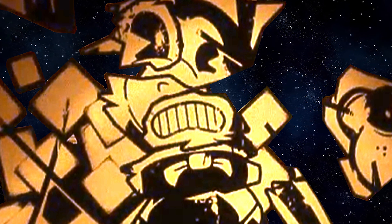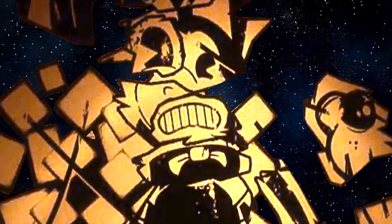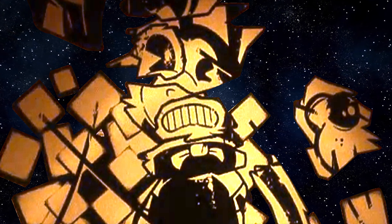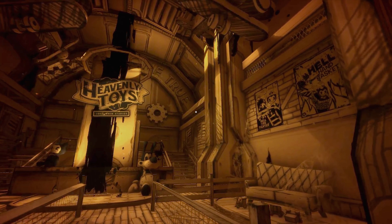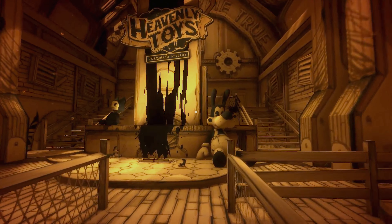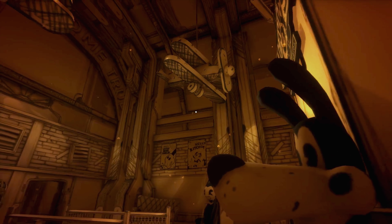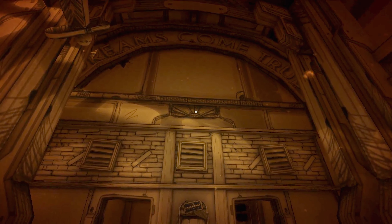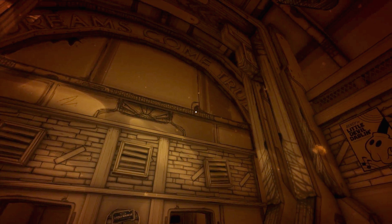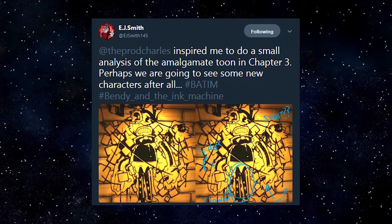We do know that the studio was down in the dumps, not releasing animations on time and going way over budget with expansion of the studio in the 30 years prior to the events of the game. We also know that the studio kind of resembles some sort of amusement park — it's got a merch area and a bunch of different fun areas that people could travel around in. So perhaps this amalgamation of cartoon characters is what Joey Drew wants to create to give a sense of excitement in this amusement park of sorts.